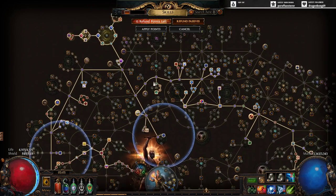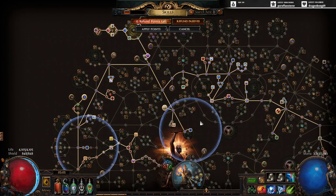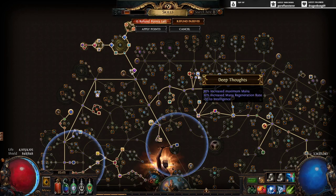After I farm some more currency, everything else is pretty normal in the tree. I have a little bit of extra mana and I'm probably going to make a swap to Brutal Restraint pretty soon — I want the extra notable in the Brutal Restraint radius for that.